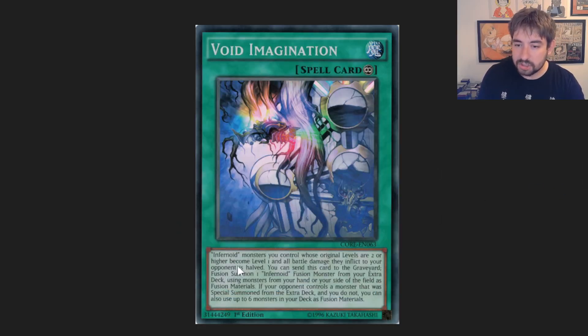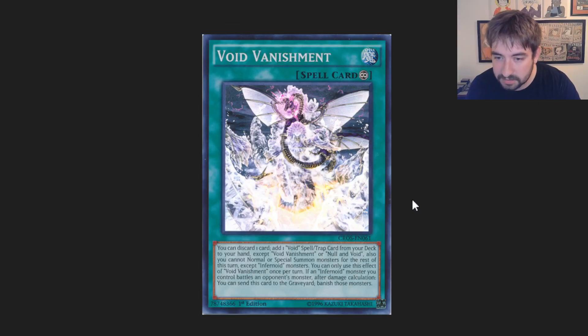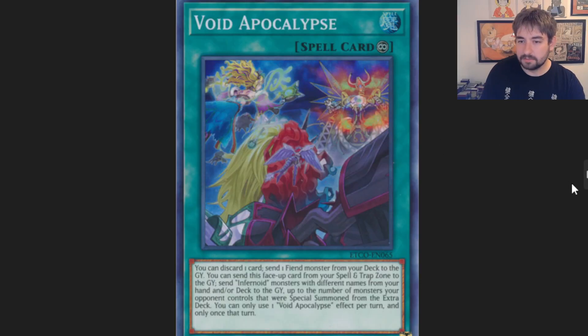Then you get to the voids. Imagination is your fusion spell — this helps you get out your fusion guy we'll talk about later. Vanishment is honestly pretty crazy: it discards a card to add a void spell or trap from deck to hand. It does lock you into Infernoids for the rest of the turn, but it's still worth it since it's only for the rest of the turn, so you could do other stuff beforehand. It also has a cool battle phase effect.